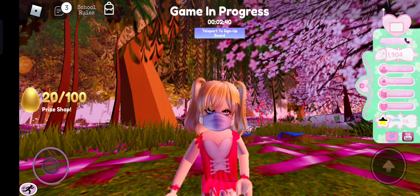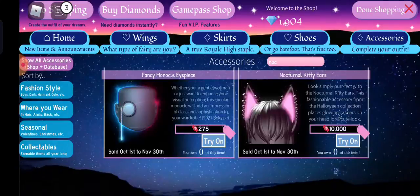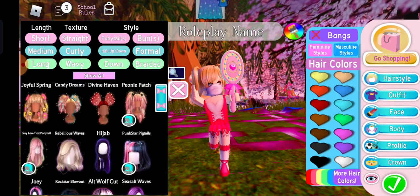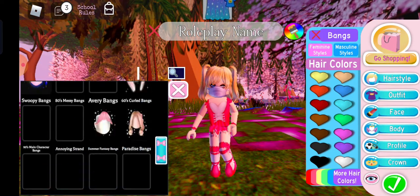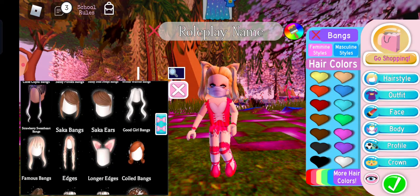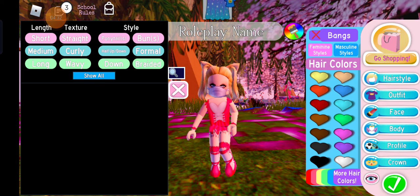Next one: the nocturnal kitty — let me show you. That item is super expensive and it shines so nice. But what if you could get something like that for free? In the hair section, go to Feminine Styles, then go to Bangs and scroll down. I noticed this a couple of weeks ago. Here it is — it's called Sakayas. Now let me change my hair style to something down.